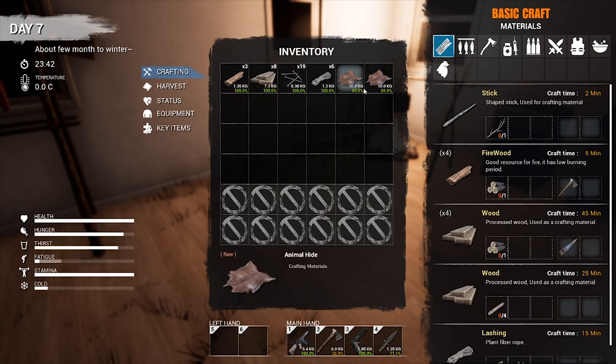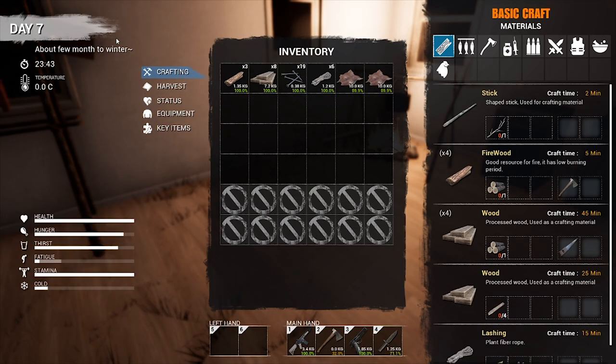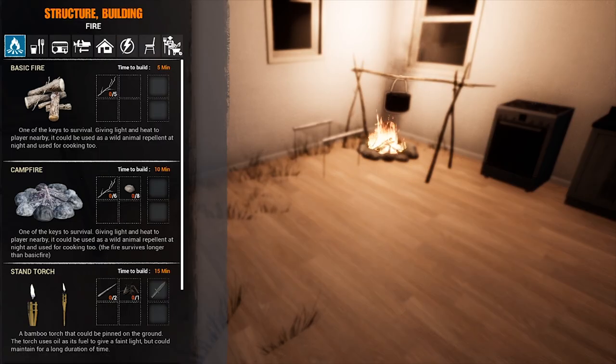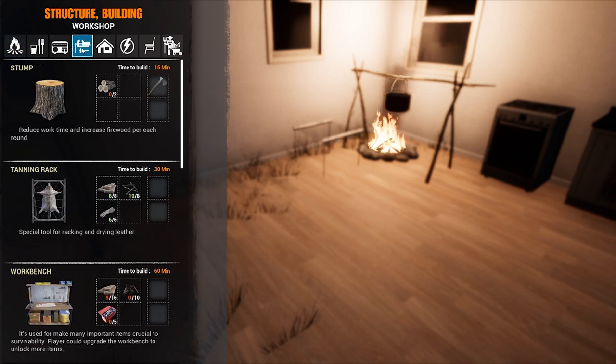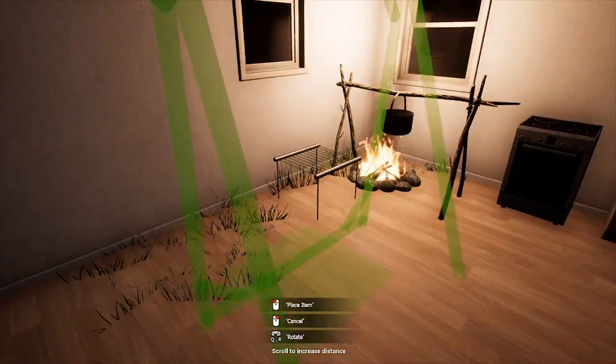For the leather we're gonna have to go to your structure building, which you press B for, and you're gonna go over here to your workshop. Right over here you can see you're gonna need a tanning rack for this — and this thing is huge.